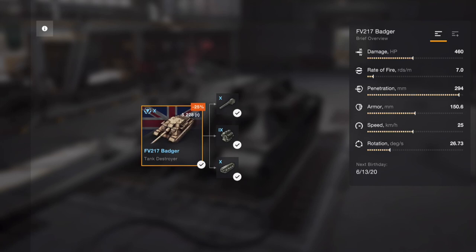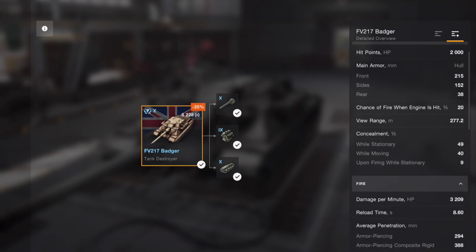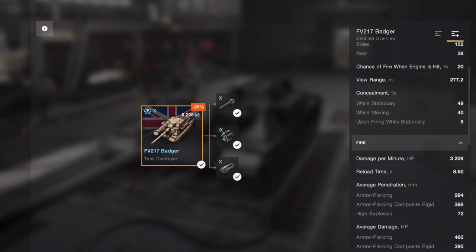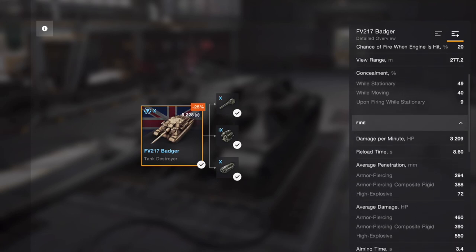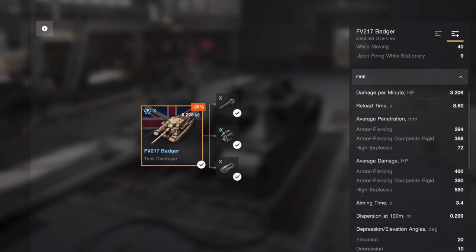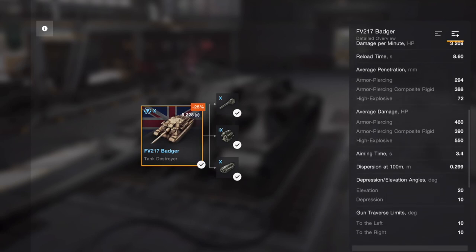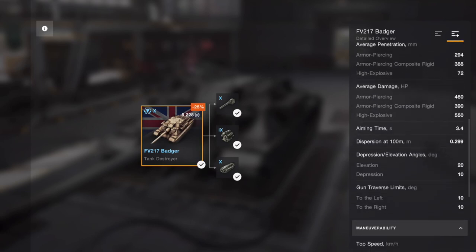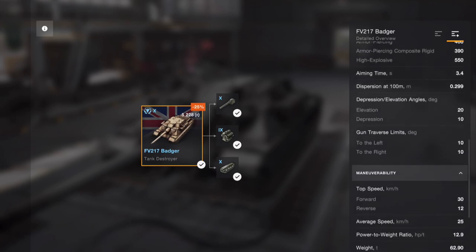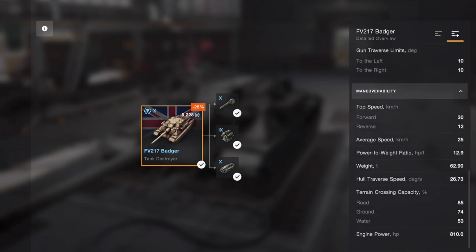The damage is okay, rate of fire and penetration are very good, hit points are 2000, frontal armor is rock solid, view range is okay, concealment is about average, DPM is okay, reload time is not bad. It's a British TD so the damage is low unless you look at the 183. Gun depression is 10 degrees, which isn't bad — means you can go hull down.